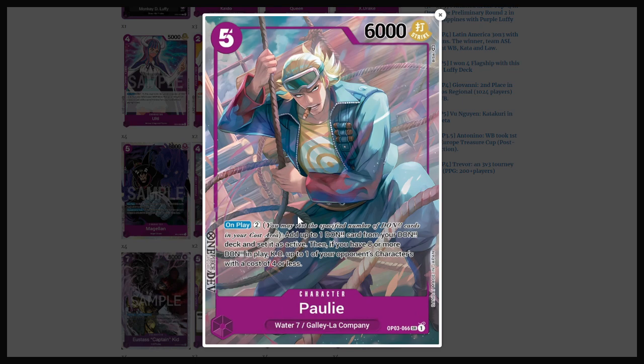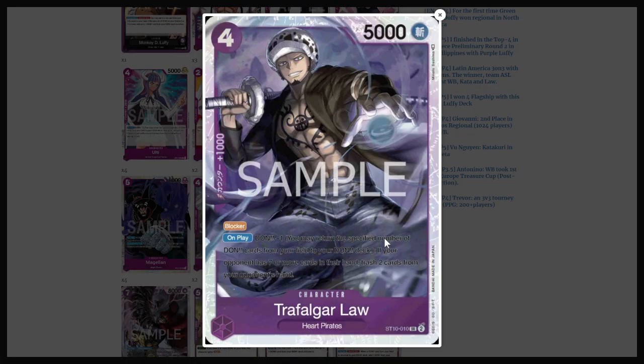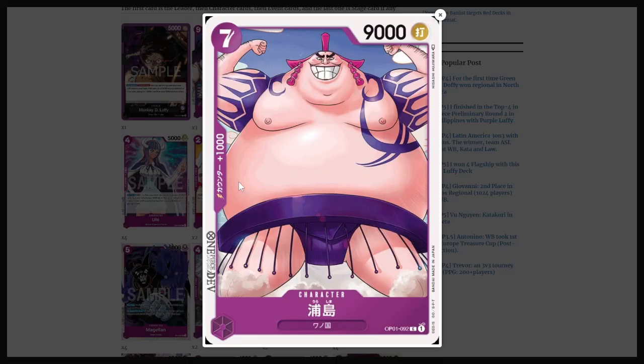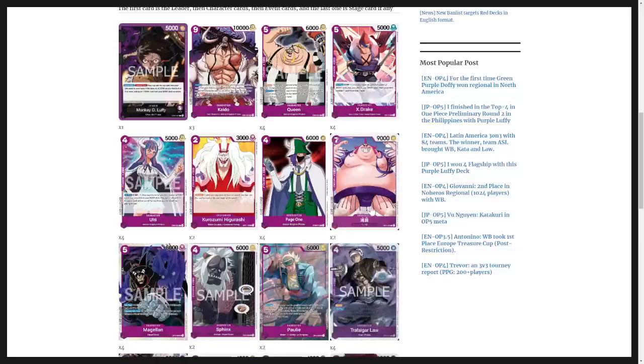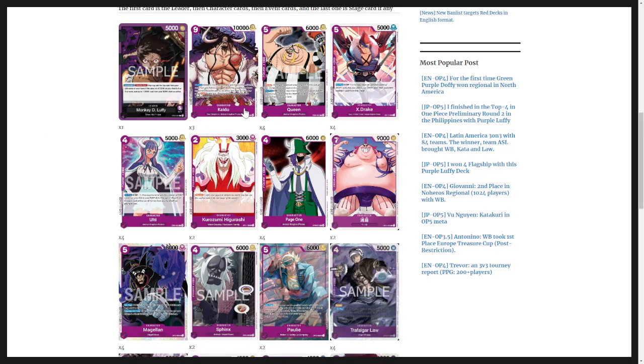Pauly is a good way to keep ramping and potentially KO a character that costs 4 or less. Trafalgar Law is just a nice blocker — he has DON minus 1 in the ability, and if your opponent has 7 or more cards in their hand they have to trash 2 and they don't get to pick, it's random. The list we're looking at here actually runs this 7-cost guy. I'm not a big fan of this, and I'm going to show you my list at the end. There's also a little 2-cost 3k 1k counter blocker — it's not horrible, it's just not really what I'm going for.